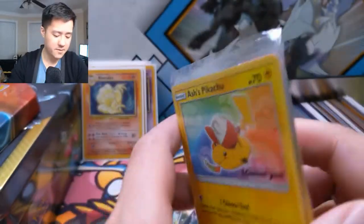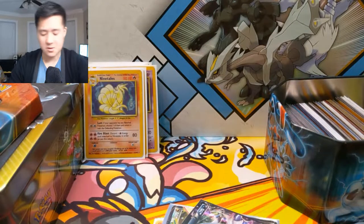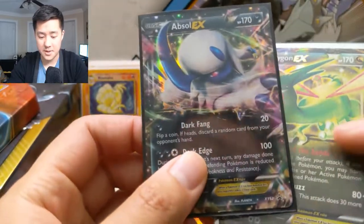These look like the 'I Choose You' Pikachu or Ash's Pikachu promos. There are certain ones that are worth getting graded, but I feel like that's primarily on the Japanese side.